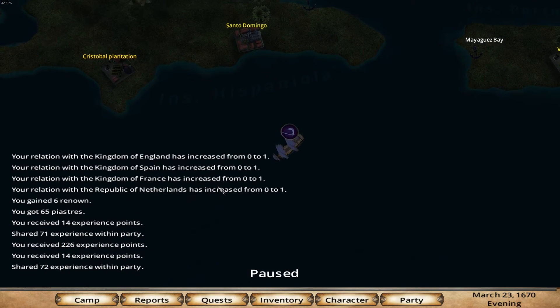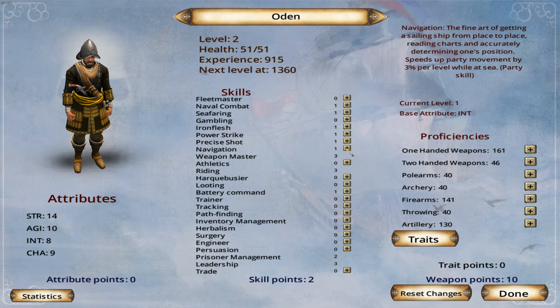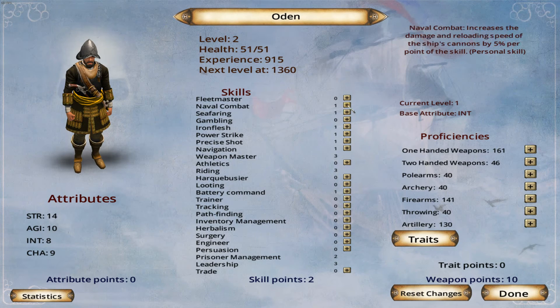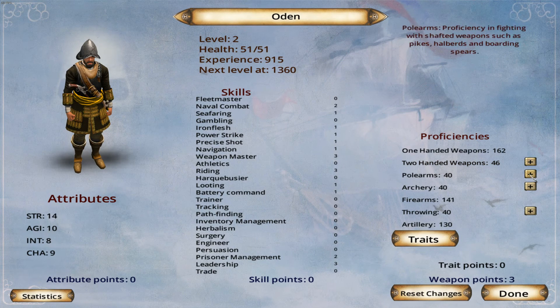We've got 6 renown, some money, a bunch of experience. My character leveled up. We're going to give him a little more intelligence for our seafaring type of stuff. This is better maneuverability. This is faster reloading and increases damage on naval combat. And navigation — this is our movement speed in general. Let's go with combat. And looting, because that will prove to be important.